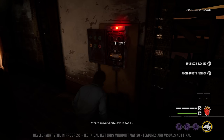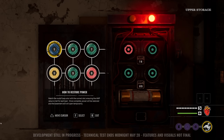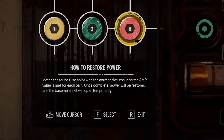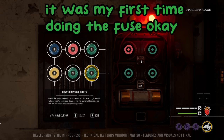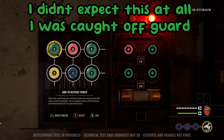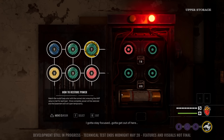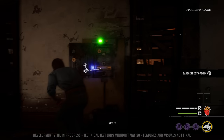Wait, we can put the fuse in here? I've never done this one before. Match the fuse color with the correct slot — I'll be spotted in the basement, but the exit will open temporarily. We can actually move them onto there. Nine and seven is sixteen, and six and three is nine. Oh my god, math! I got it. Basement exit is opened!